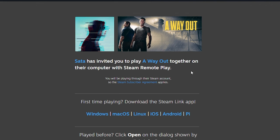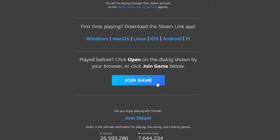Your friend is gonna get this link. It'll say something like 'I invited you to play A Way Out' on their computer, and your friend is just gonna click on that button. Or I guess they can also download Steam Link and play it like that.